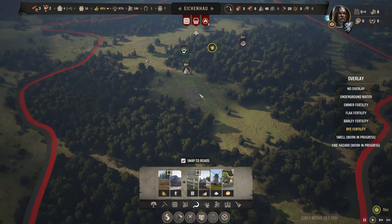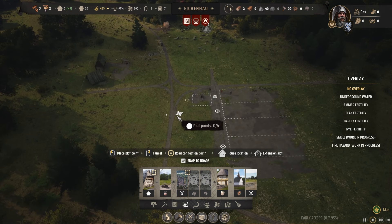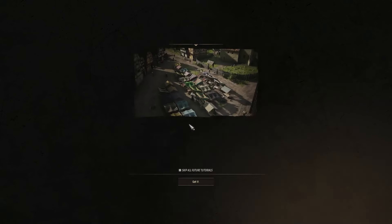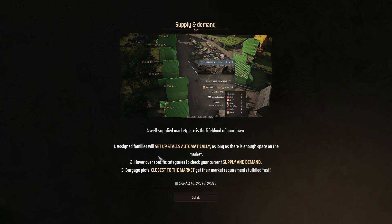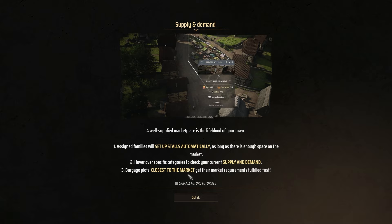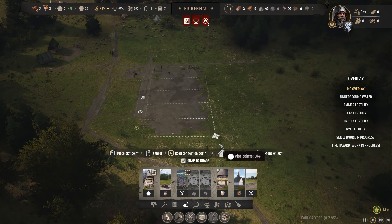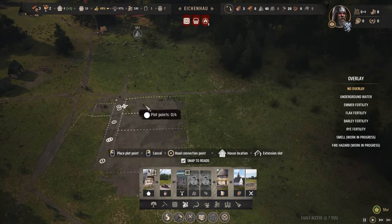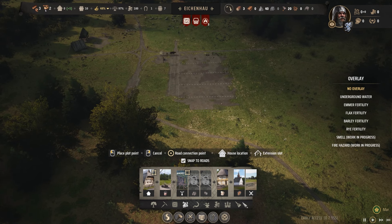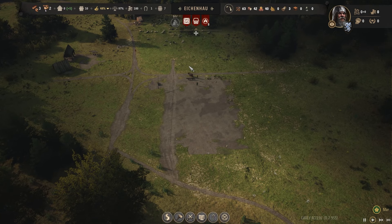Let's throw down our market. I'll grab the market and place it in this area - that's a decent plot honestly. These markets assign families who set up stalls automatically as long as there's enough space. They make sure supply and demand are handled, and the closest burgage plots have their needs fulfilled first, which is great because my burgage plots are right next to it. I'll put down another road and some more burgage plots, kind of a grid over here for a decent amount of housing.